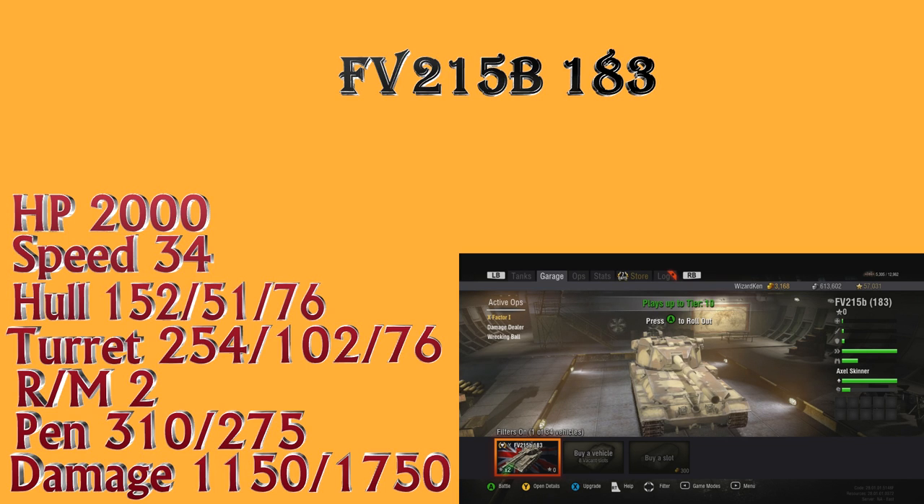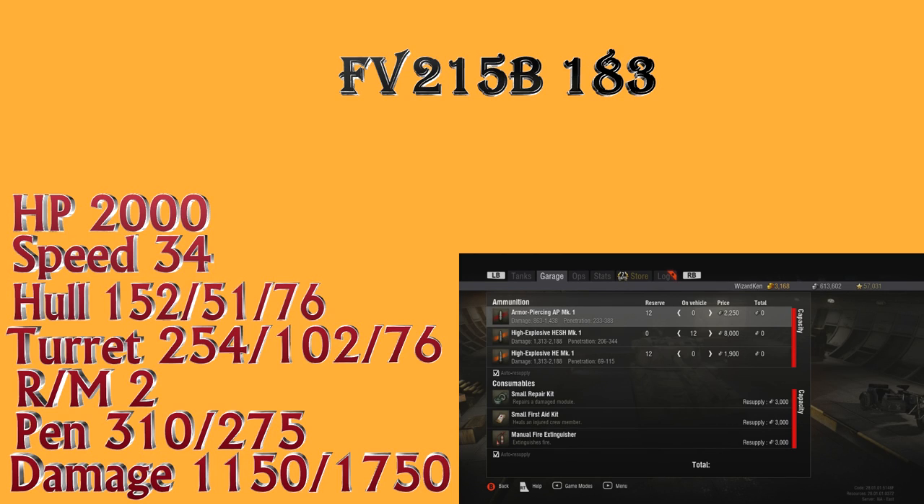The rate of fire is only two rounds per minute — a 30-second reload. You're not going to get faster than that. With a well-trained crew you might be able to lower that slightly, but you'll never reach three rounds per minute. The penetration on standard AP rounds is 310mm with 1,150 damage. My experience with AP rounds was pretty bad at first — the rolls were just terrible for me.